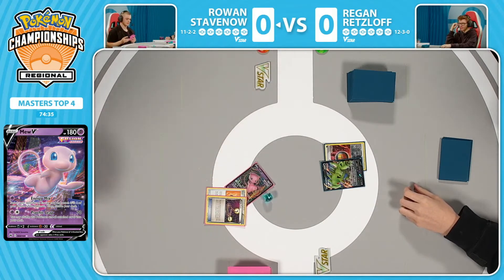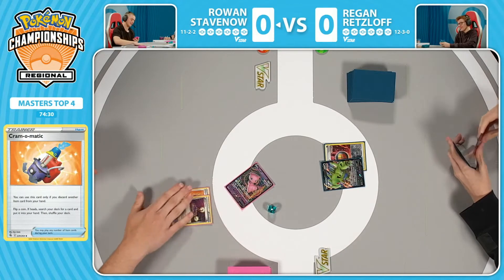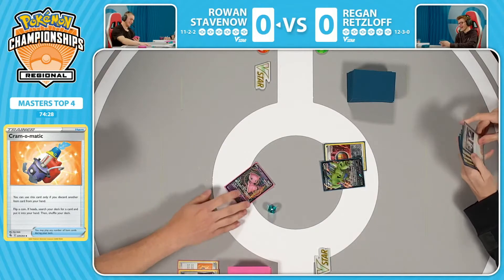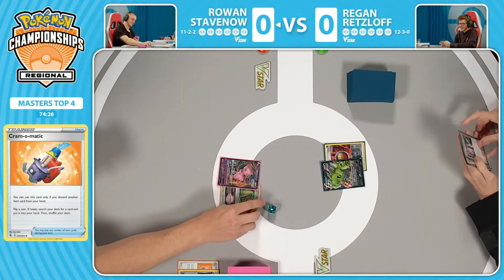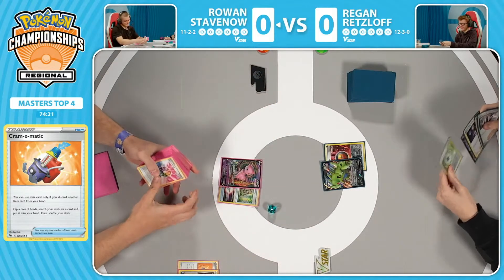Let's see if Rowan can respond here. Looks like Cram-O-Matic into an escape route. Might not have a strong start as well. Seems like both players are struggling a little bit here. Having to attach four Sealed Stone — you usually see that on Genesect, but forced to put that onto the Mew V.